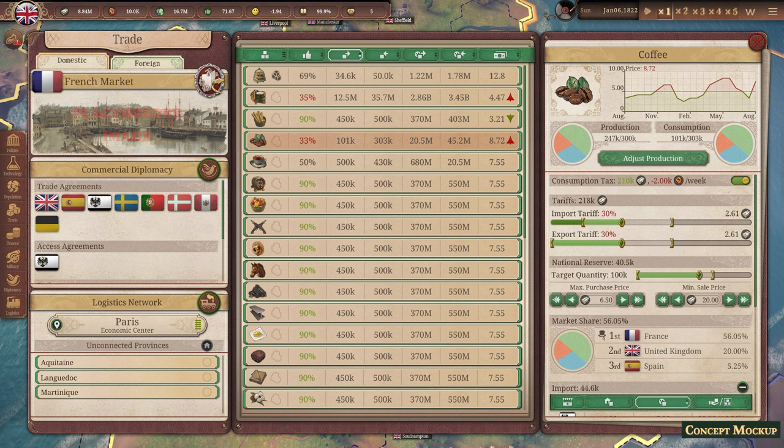Hierarchy in UI is something we rarely think about as players, but it is so obvious when it goes wrong. For instance, if you saw a Trade interface where the information concerning foreign trade was under the domestic header, it would be confusing to say the least. Just like the game needs a hierarchy for its various mechanics, the UI must be able to visually represent this hierarchy. Looking at the Trade interface, it should be clear that there is a hierarchy of information being presented. This can be seen in the headers: first there is Trade, within that there is domestic or foreign trade, within domestic trade there is commercial diplomacy among others, and within that we have things like trade agreements and access agreements. Pretty straightforward stuff, right?